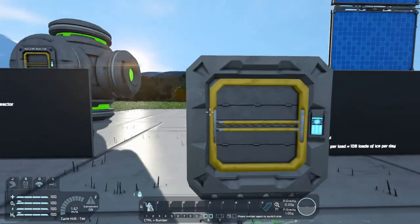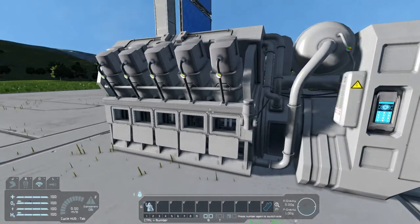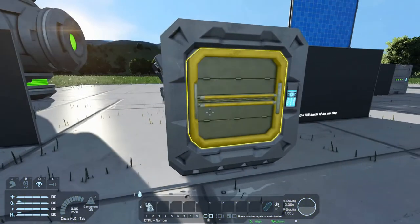Up next is the hydrogen engine. The hydrogen engine is exactly what it sounds like — it runs on hydrogen. You connect the cargo port to your conveyor system, and you need either an O2 generator or a hydrogen tank connected to it. Once again, creative world doesn't need fuel; survival world does.